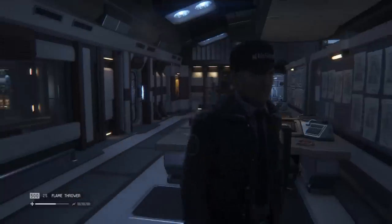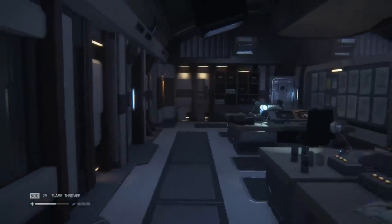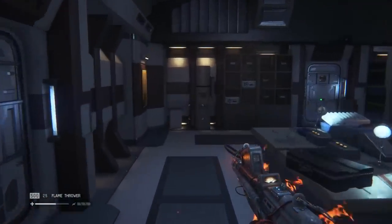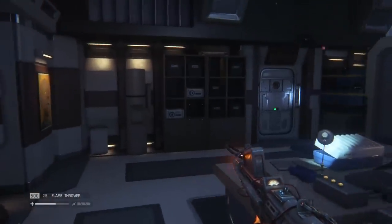Welcome back to the Nerdcast for the next episode of Alien Isolation. In the previous episode we got a flamethrower, and I had proclaimed it only had one bullet — but the flamethrower actually has several bullets. It has 525 bullets to be exact. How we refill it I don't really know, so I'm probably going to hold back on using it.